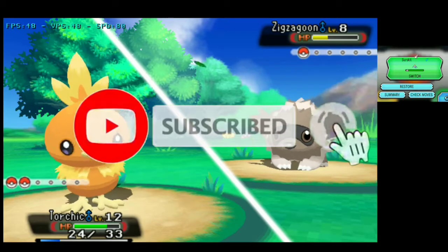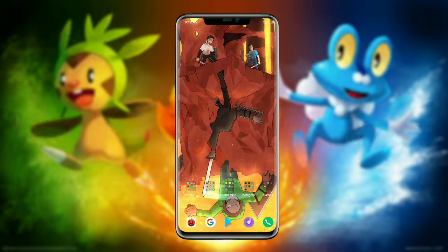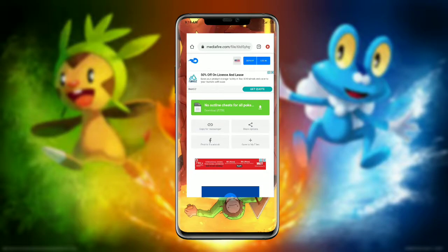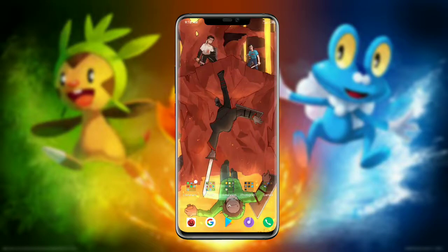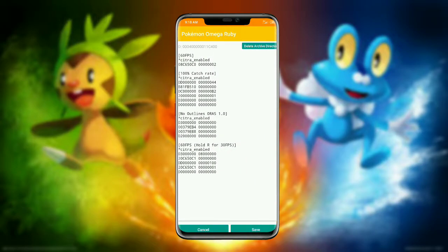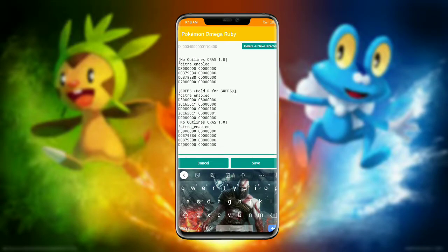So let's get started. I've given some links in the description — download the file and open it from any file manager. Now select and copy the cheat code like this, and paste it in Citra MMJ, and you're ready to go.